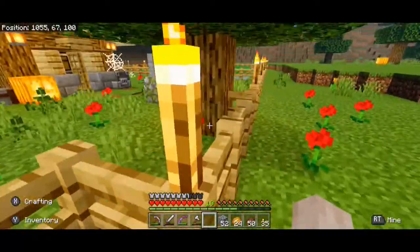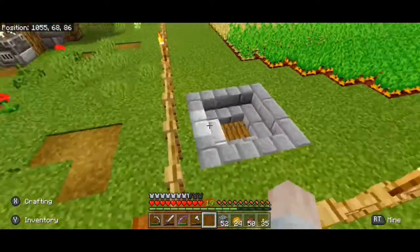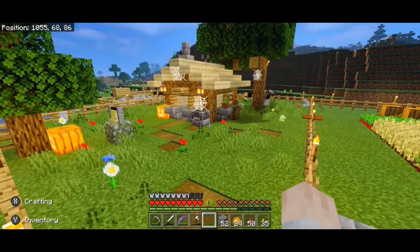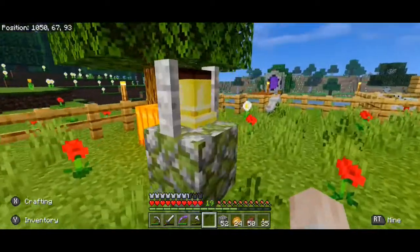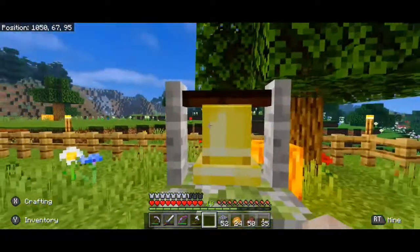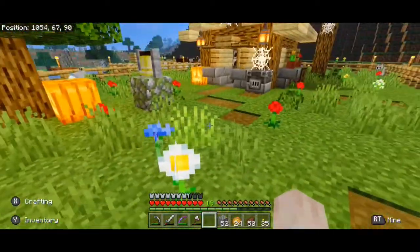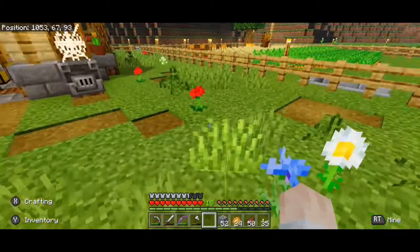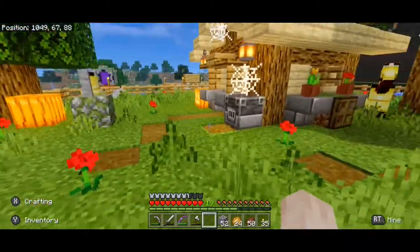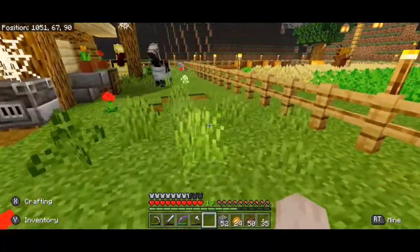Back topside — I redid some of the fencing, so the tree is actually inside our property line now. There's our shaft down to the food storage. Got my bell erected so I can be a noisy neighbor. On top of some mossy cobblestone as well. And used some bone meal to make my yard a little bit more three-dimensional — nice grass and flowers to mix things up.